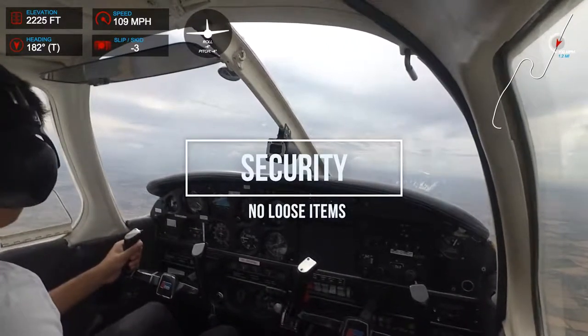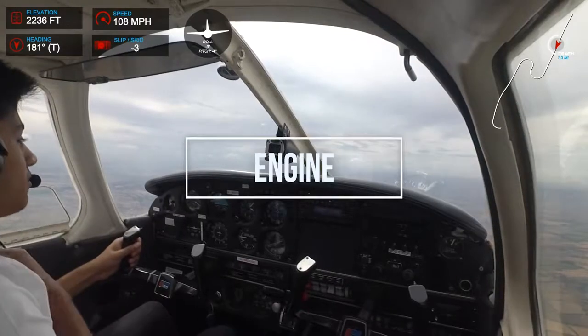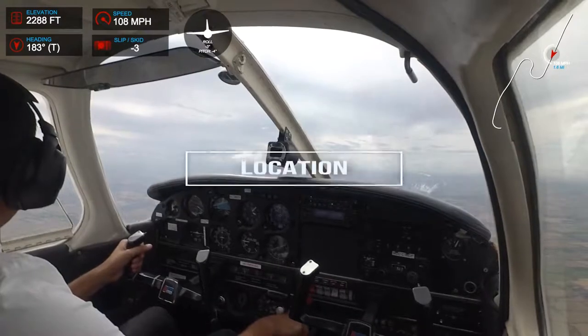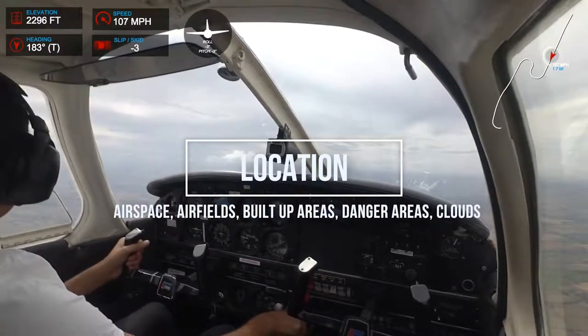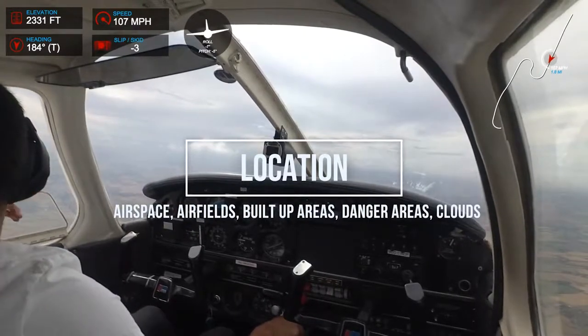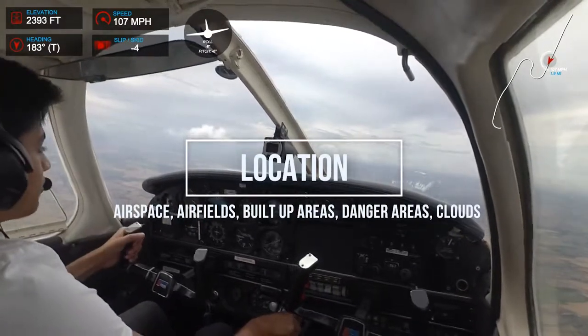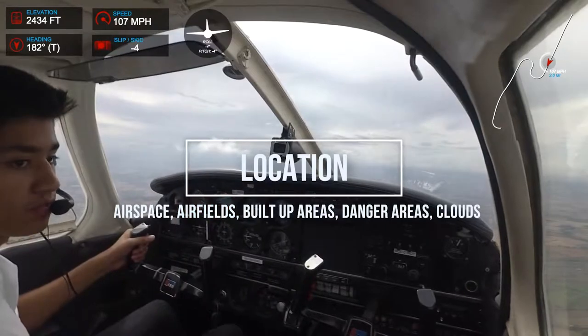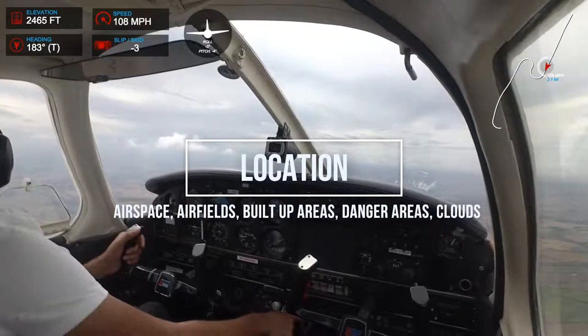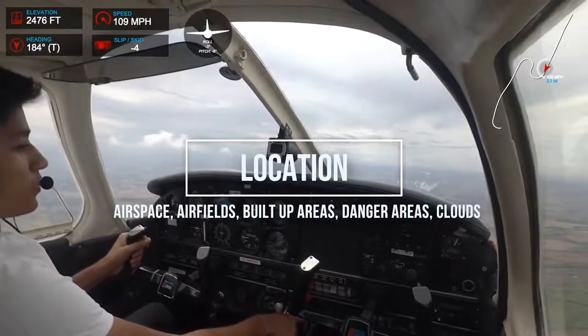Security: everything's secure, harnesses on. Engine: temperatures and pressures in the green. We need to make sure we're clear of all gliding sites — there's one over there, and a danger area over there we've got to keep clear of. Airspace: we're well clear of controlled airspace, and no built-up areas or towns below us.